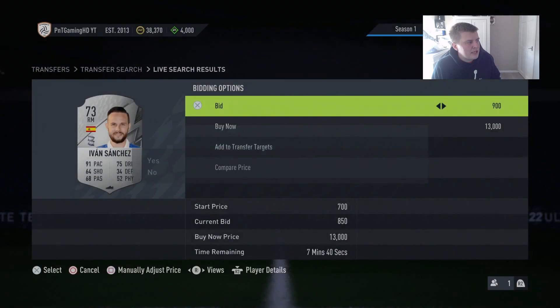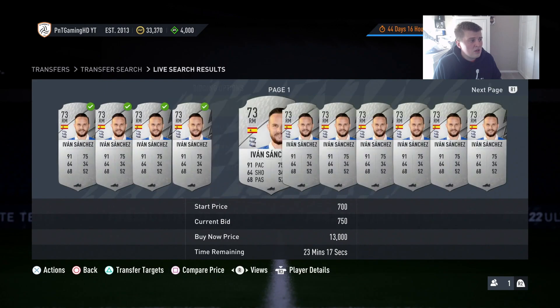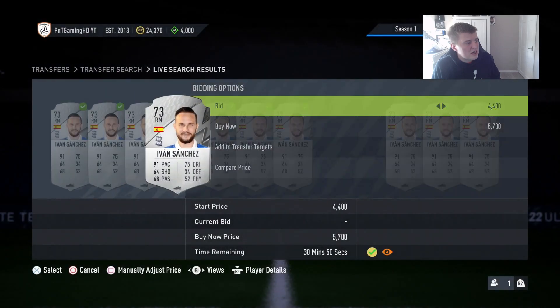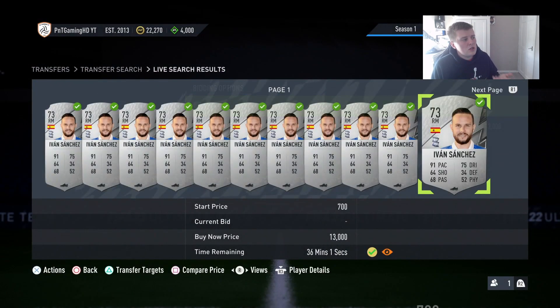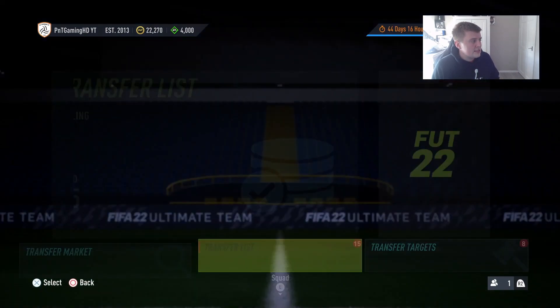This method is for a little bit higher budgets. Sometimes the bids go through and sometimes you just get outbid. I did bid for 4,400, but even if I get that I still make coins on it. I'll show you proof this card works by showing the transfer list.